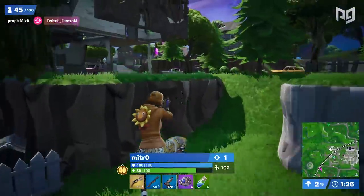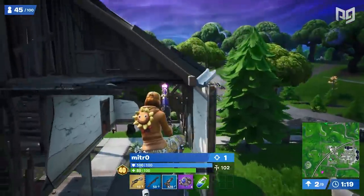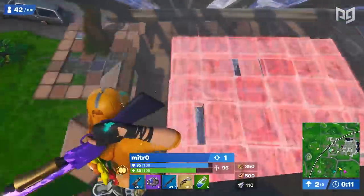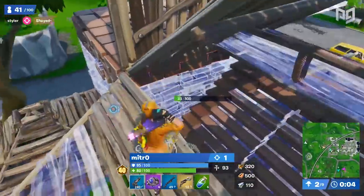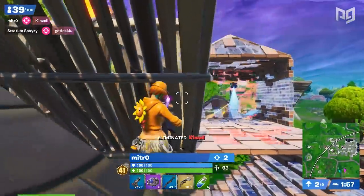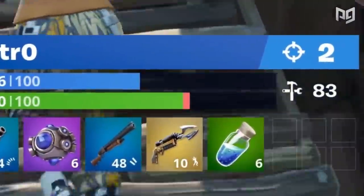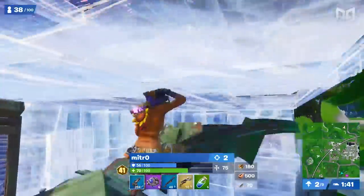In the other game we showed, he flanked retail a lot earlier in the match. In this one he shows up a bit later, but it's more or less the same situation — he's looking for kills on unsuspecting players to pick up easy loot. One thing to talk about while we show Mitro frag out is the loadout he uses. He's running two weapons: a pump shotgun and a tactical SMG. Other than that, he's got three utility items: mini shields, the grapnel gun, and shockwave grenades.